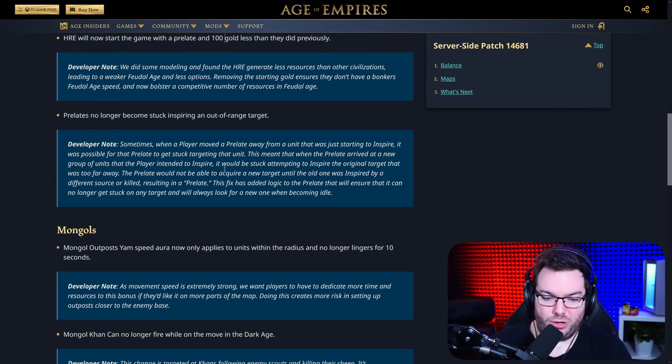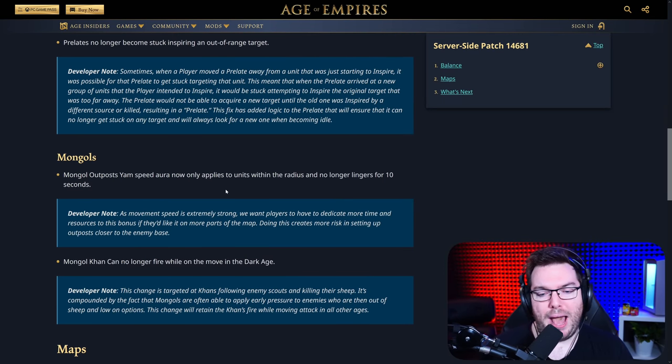Let's take a look at the Mongols. Mongol outpost yam speed aura now only applies to units within the radius and no longer lingers for 10 seconds. Thank you — a great change right there. Basically it prevents those annoying raids where they've still got the yam network boost because an outpost is sitting outside your base by about a screen. Well, it's not going to happen anymore. Great change.